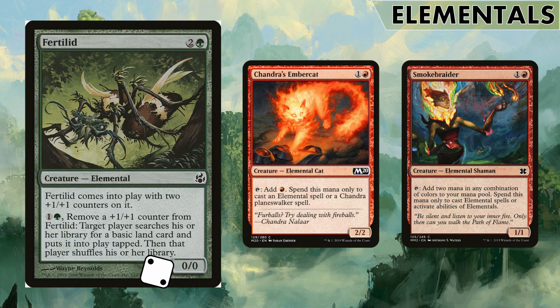More utility elementals. Fertilid is a god-send elemental in this deck. He's a three-mana 2/2 with two counters, but you can pay two mana and remove a counter - target player searches their library for a basic land and puts it into play tapped. With Omnath, every landfall lets you put a counter on target elemental. So Fertilid gets you a land, you put the counter from Omnath back onto Fertilid, then remove it again and again - just keep cycling through. Fertilid and Omnath is a great combo.